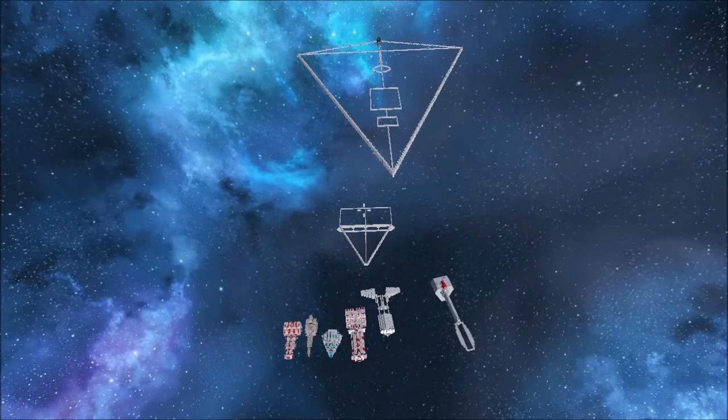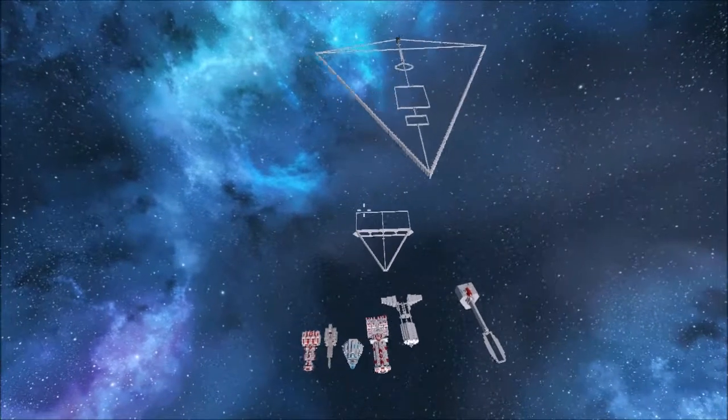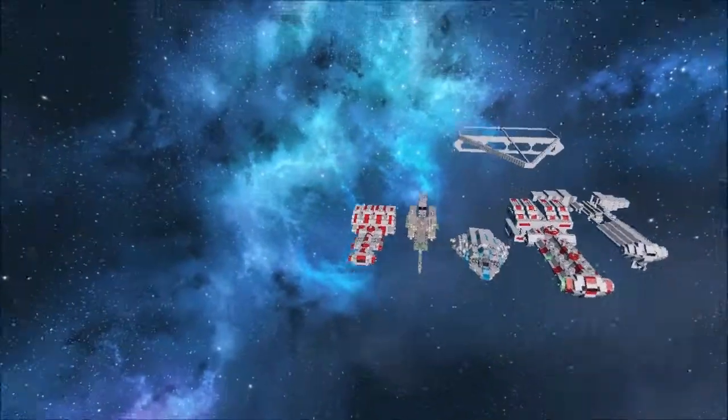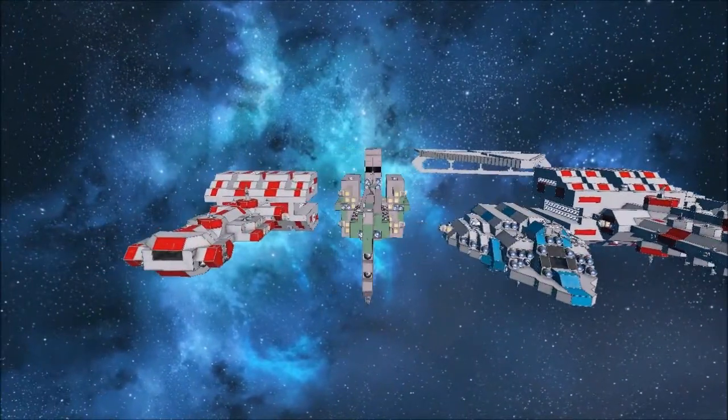Hey YouTube, Gundam here. Welcome back to my Empire at War going into Space Engineers. We're doing the Corvettes today, starting off with them one at a time. As the Imperial Star Destroyer Husk is in the background, we are starting with these three little guys — the Corvettes.